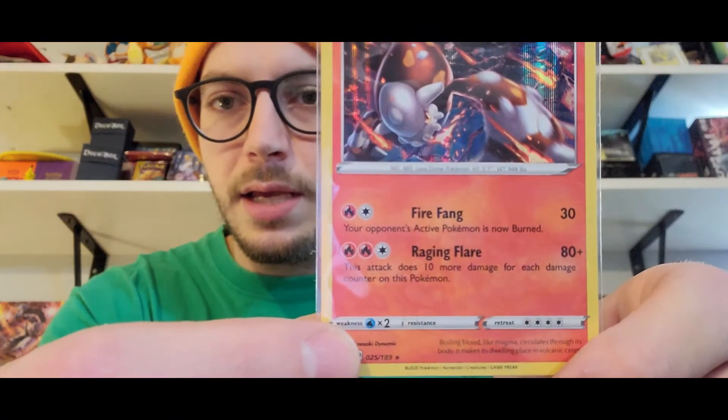A Reverse Tapu Koko! You got the holo, now you got the Reverse — you got the set, man. Very nice. And the Heatran holo! If you're playing the meta, this card's going to be worth it. You're going to be able to burn your Pokemon, and then for each damage counter on Heatran, its second ability deals 80 damage plus 10 more damage for each damage counter on Heatran. That's a good card for meta. And you got the Tapu Koko Reverse holo — very nice, very cool.